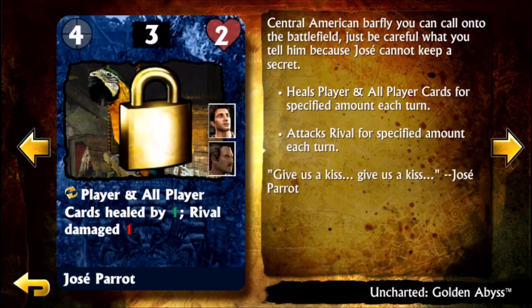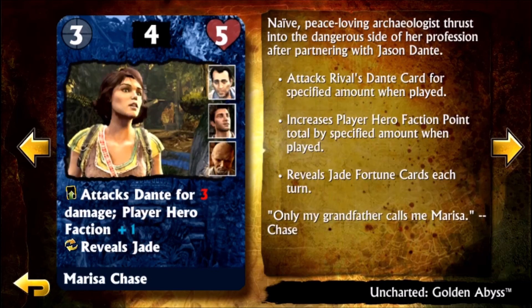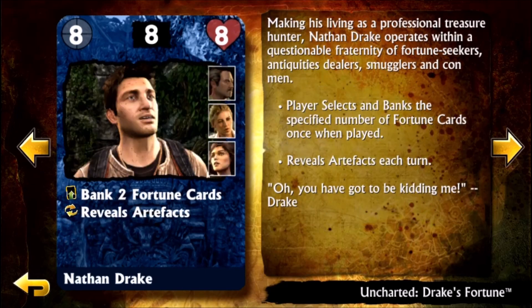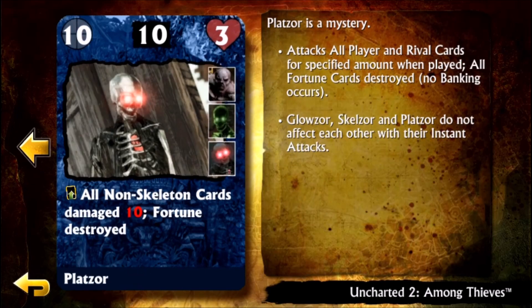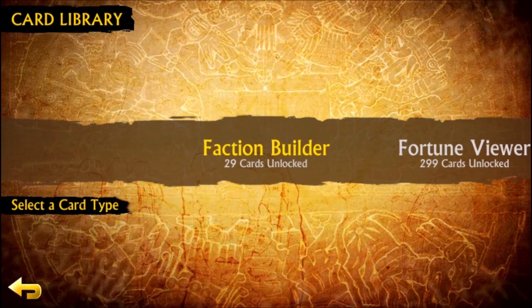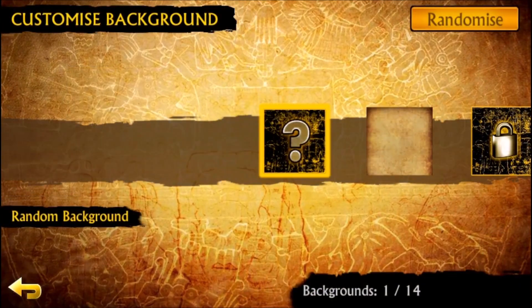Here's Jose Parrot, who supposedly is voiced by Nolan North. But in Golden Abyss we never got to hear the parrot at all — was it cut from the game? Were we supposed to actually hear it? Look — Skellzor is in it, except it's called Platzor for some reason. Even the silly joke characters are in this game.